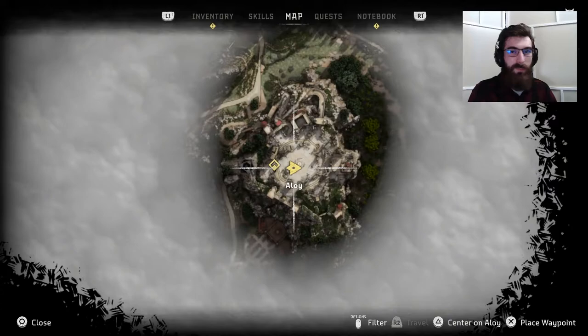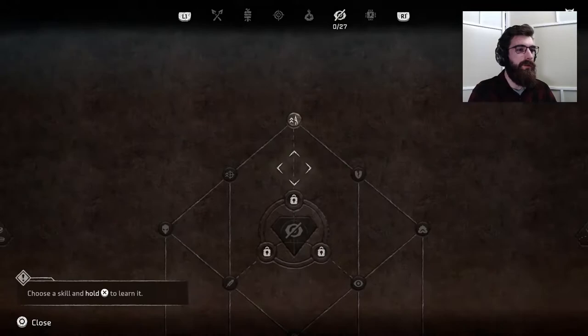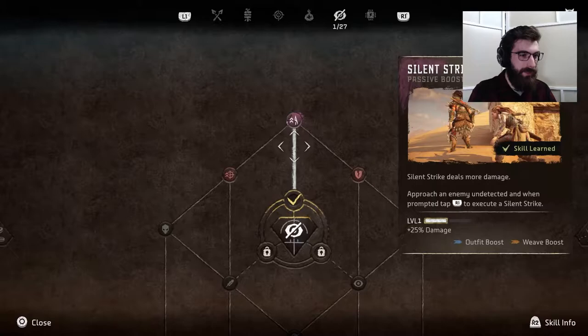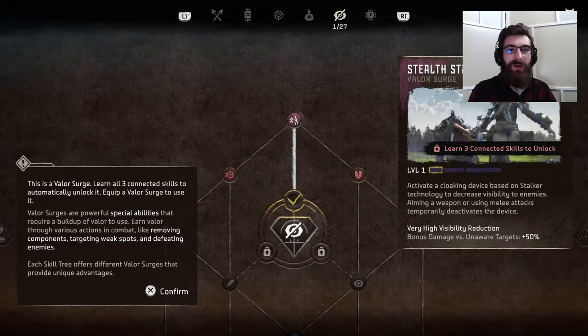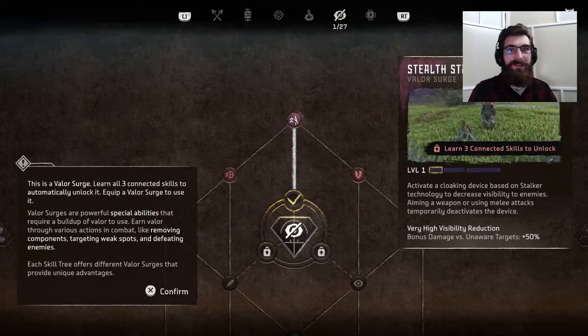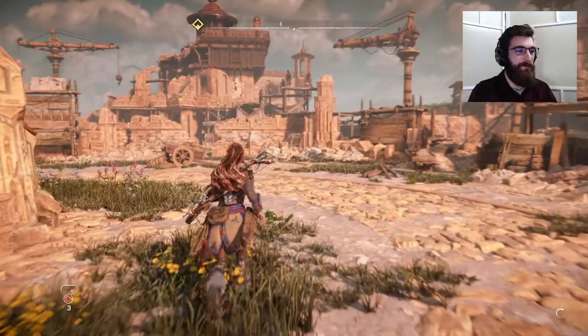Before we get started, I thought we might as well spend that skill point. Took a bit of time off-camera looking through all of these, because there is an absurd amount of new skills. And I think we're going to go with Silent Strike Plus. I got one point to spend — early game, we're going to be using Silent Strike as much as we can. These look like the new Valor Surges. I'm especially excited about this one: a cloaking device based on Stalker technology. Horizon does such a good job of showing how the different tribes make use of machine technology for their own advantage, and this is specifically something I wanted to see in the sequel — Stalker tech being used in an interesting way.